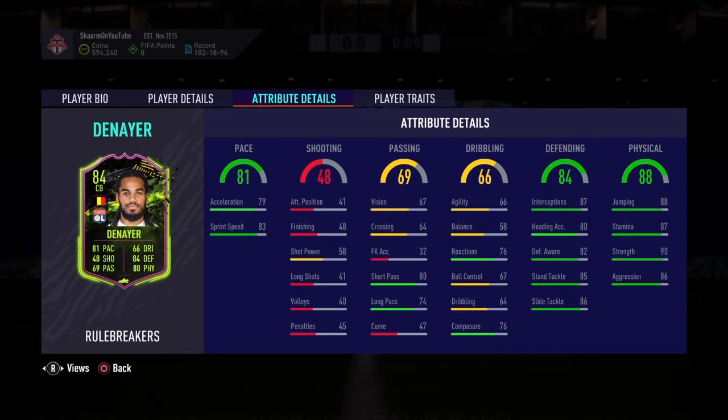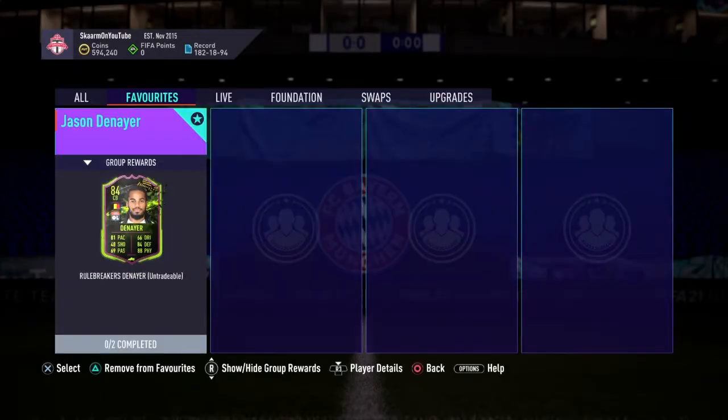Defensive awareness 82, 85 standing tackling, and 86 slide tackling — looking like a very very good center back card. When you look into physicality, he has 88 jumping, 87 stamina, 90 strength, and 86 aggression. Very very good stats especially at this point in FIFA — definitely a very good center back card.